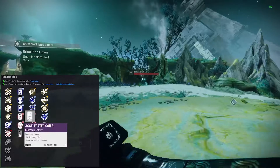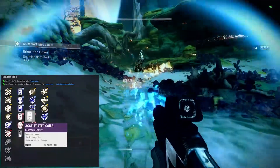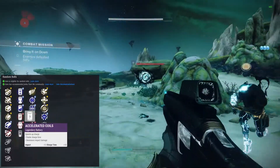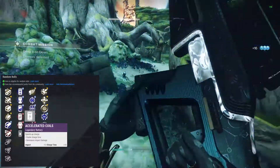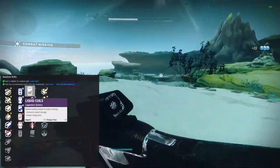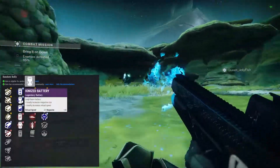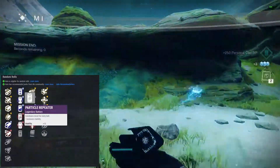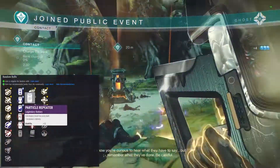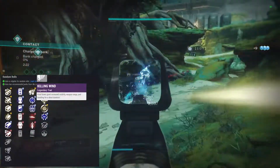Accelerated coils gives an impact penalty but a charge time bonus. I do have a fusion rifle - a fast-firing one - that I like having accelerated coils on for PvE. Pro Helium I think is the name - it's so fun. But this is a slow fusion rifle, so I wouldn't want accelerated coils here. I'd probably go liquid coils for the impact, or projection fuse for the range. Particle repeater gives a little stability - I wouldn't feel too bad with that. It's kind of a toss-up; probably go particle repeater but let me know which one you'd pick.